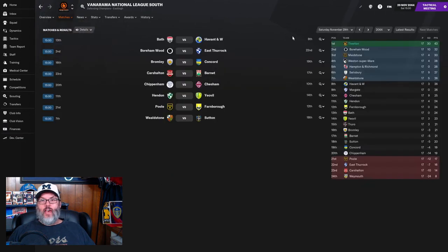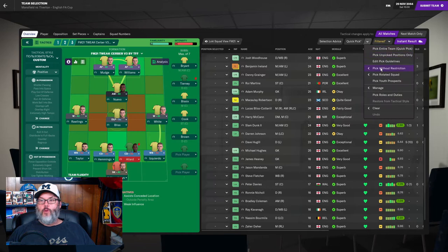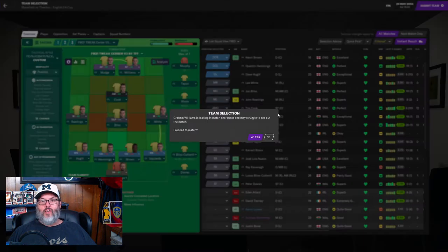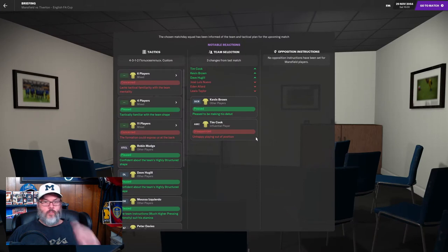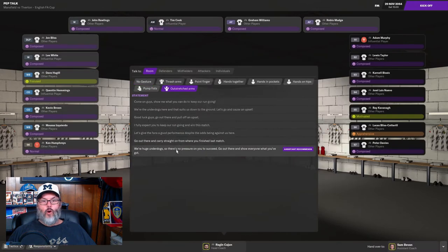We are playing a League One side, several tiers above us in the pyramid. We're going to go with Humphreys in goal, Hugel, Hemmings, Brown, and Izquierdo on the back line. Allard and Tierney are both suspended. Rawlings, Bliss, and White in the midfield. We're going to move Cook back to the number 10 with Williams returning, and Mudge and Williams as the strike tandem up top. Cookie has been such a force for us with 12 goals and a lot of assists. Graham Williams is still looking for match sharpness, so if needed we'll move Cookie up front.